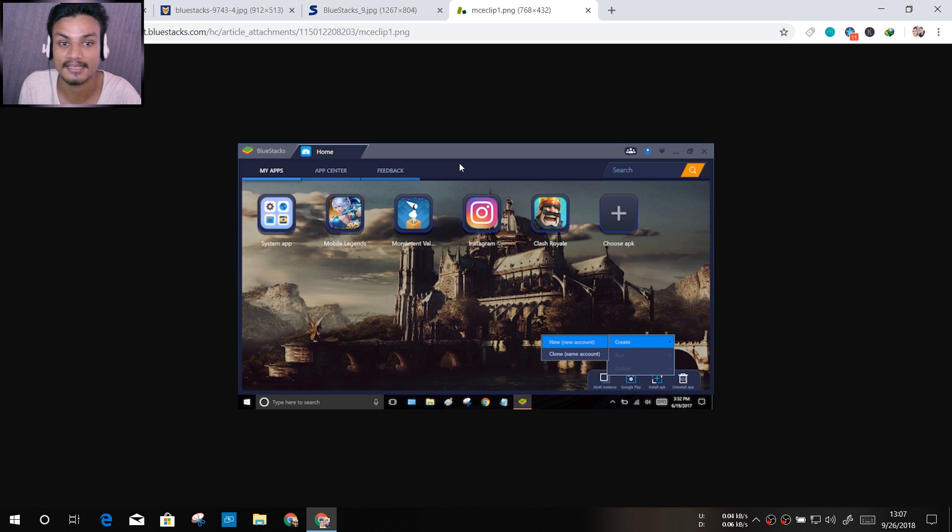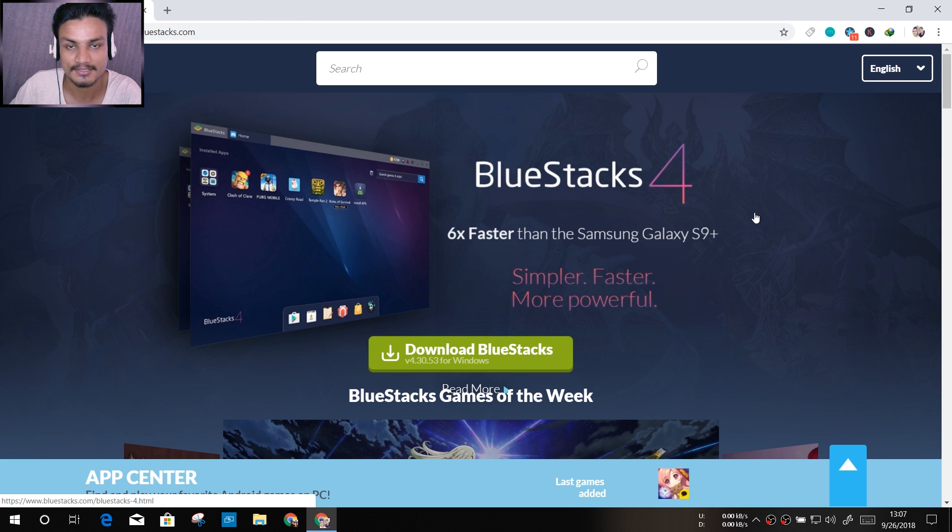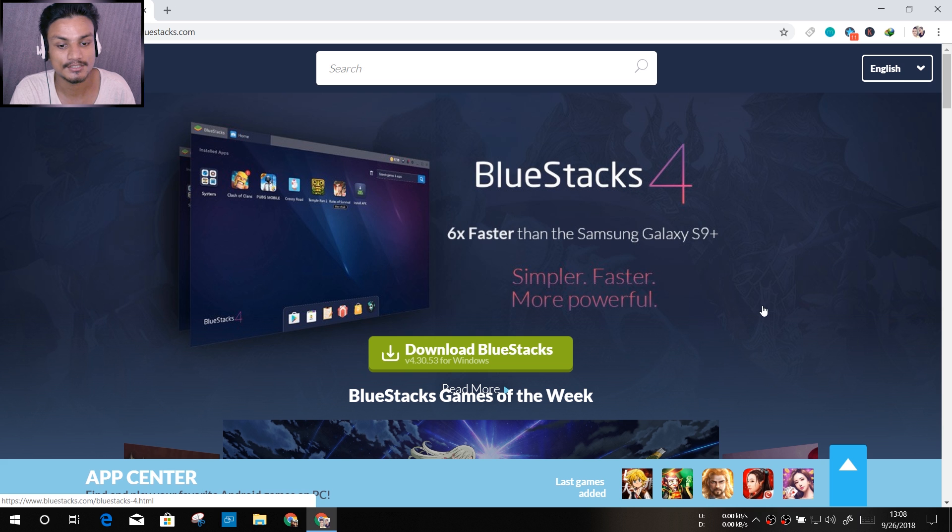Let's go to the official site of BlueStacks — I will put the link in the description. You can visit the official site and download BlueStacks 4. On the home page it says BlueStacks 4 is six times faster than the Samsung S9 Plus — they are claiming that, and we'll talk about that later. It says simpler, faster, more powerful. I'm really impressed; I used it to play PUBG and it is really amazing. This is the best update we have got for BlueStacks.